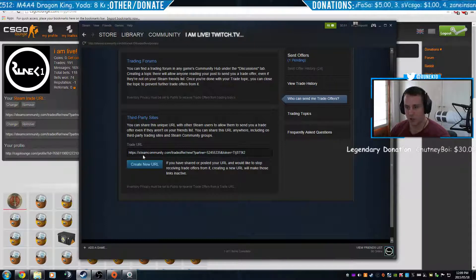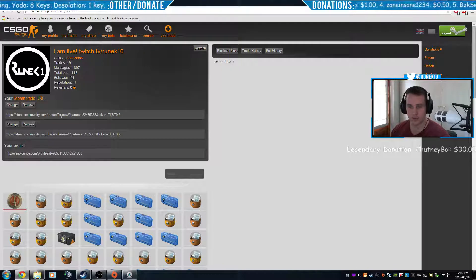Under 'Who can send me trade offers,' you'll find your trade URL — copy and paste it into CSGO Lounge and click Change. You can also create a new one if you want, but remember you've got to update it here, otherwise your inventory will not load.